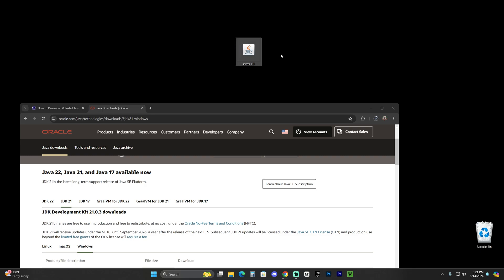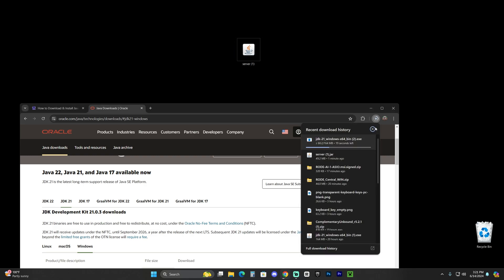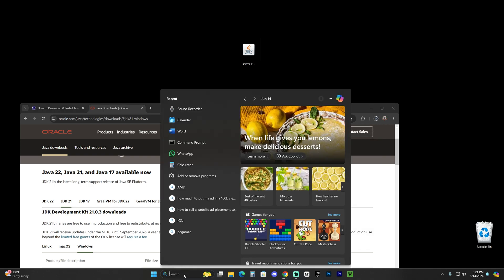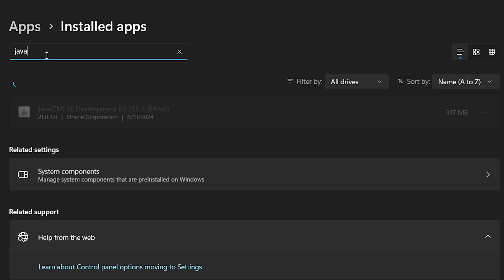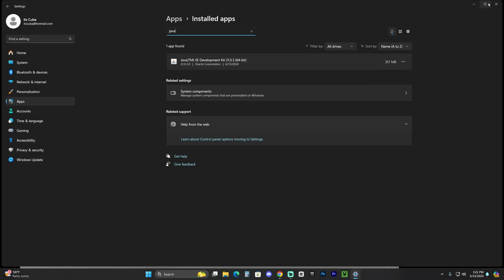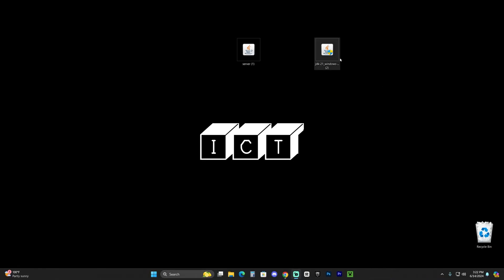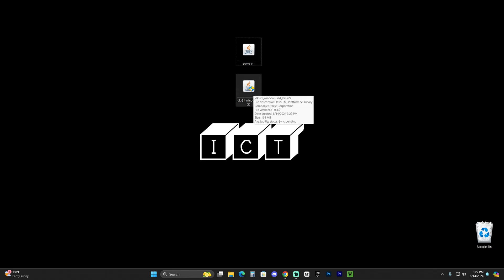Installing Java 21 is a required step. If you tried making a server earlier and it wasn't working, there's a good chance you need Java 21. You can check what version you have by clicking Search, typing 'programs,' typing 'Java,' and seeing which version is installed. If you have an older version, you may need to remove it and download the new one. Once the Java 21 installer downloads, go ahead and put it on your desktop.